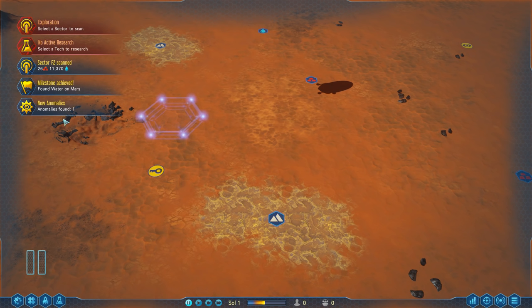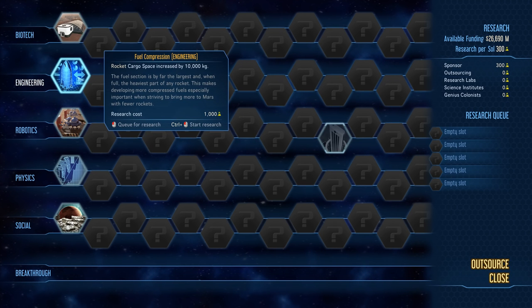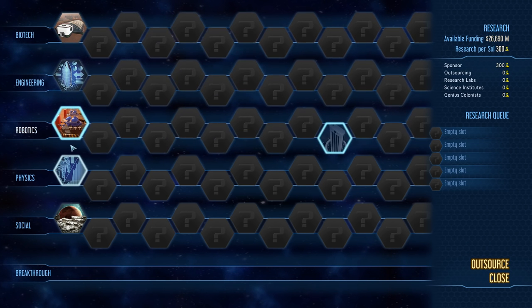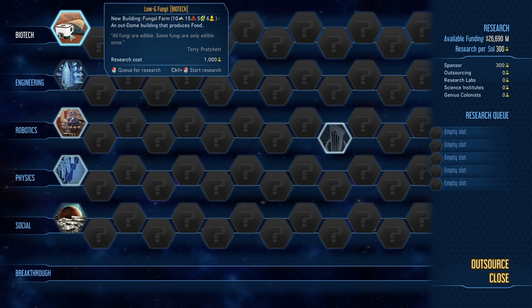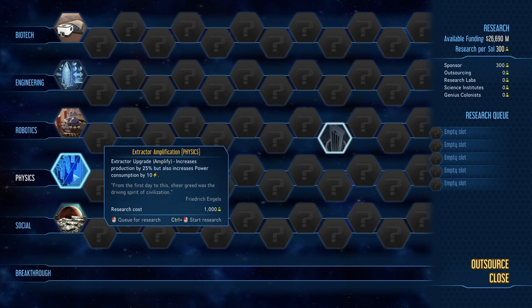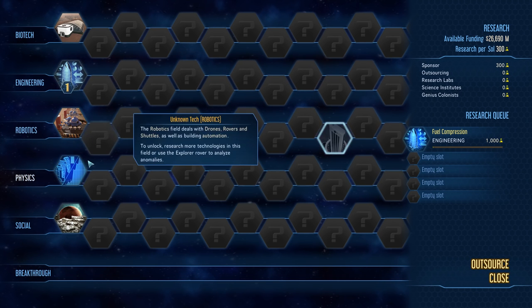We found some anomalies, found water, scanned a sector, and found additional metals. We need to select our technology - our first technology is going to be very important. We want to go for Engineering immediately. It's important to note that the tech tree is nearly completely randomized; you will almost never get the same techs in the same order. We have access to Logi Fungi, Robotics to add more drones, Extractor Amplification for additional materials, and Mount Mars Crowdfunding. Let's go for Engineering and queue some stuff up.